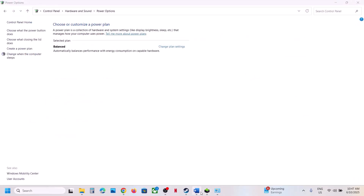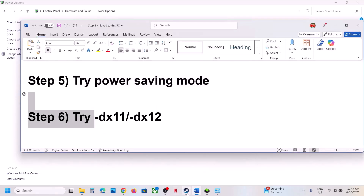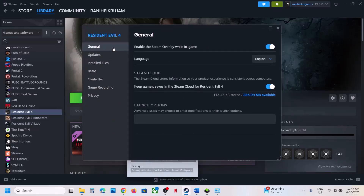If that does not work, try DX11 or DX12 in the launch options. Right-click on the game, select Properties, go to the General tab, and type -dx11. Launch the game and check. If that does not work, try -dx12, launch the game and check. If still not working, remove this and follow the next step.